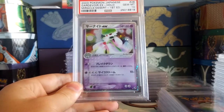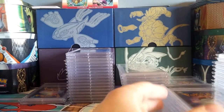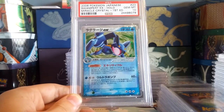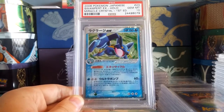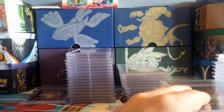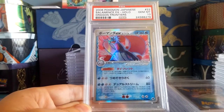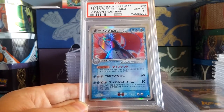Gardevoir EX from Miracle of the Desert — another beautiful card. Very happy with this. I do have a complete Miracle of the Desert set — well, actually I need Typhlosion EX, so I'm a little ahead of myself there. Gem Mint 10 first edition Miracle Crystal Swampert, very awesome. And the last one — probably my favorite card ever printed — Gem Mint 10 Salamence EX from Dragon Frontiers, another pop one, incredibly hard to find.